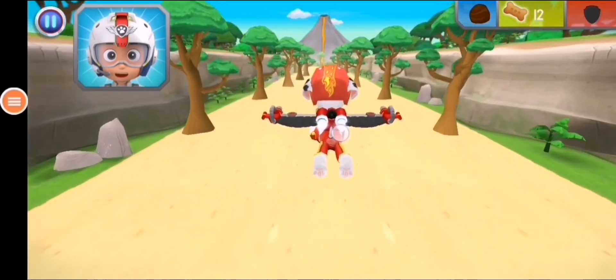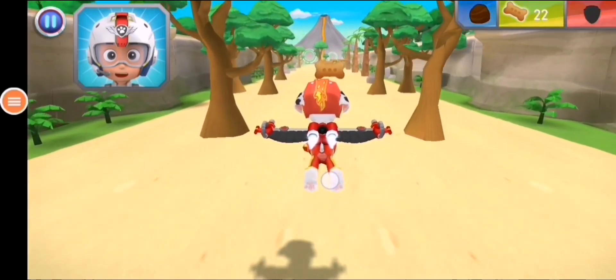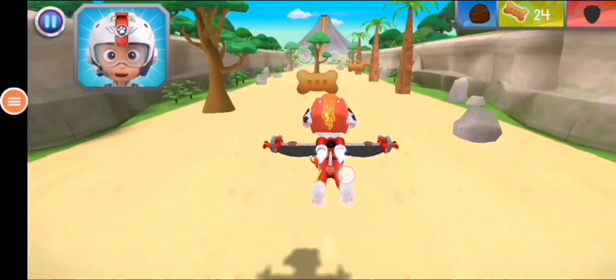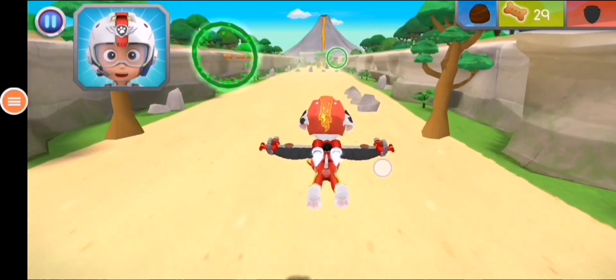Let's test those flight skills, pups! Marshall, come in! The volcano on Volcano Island has erupted. Rubble got there on the double, but he needs five rocks to stop the lava flow. When you see a rock, fly towards it to collect it.